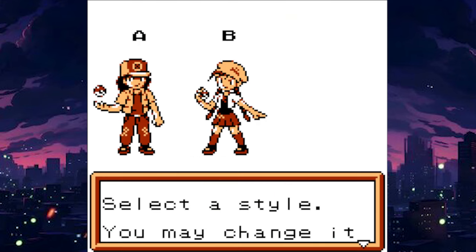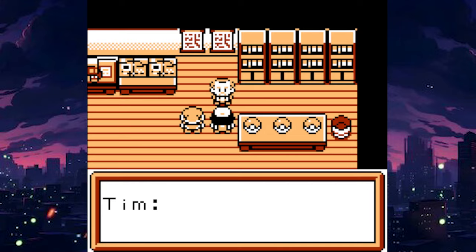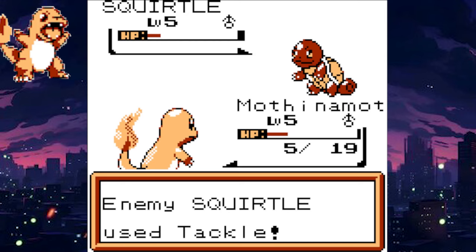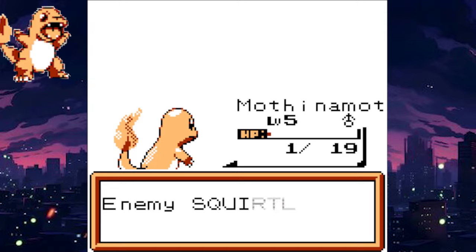We begin our adventure by picking our style and then our Pokemon. I'm going to go ahead and choose Charmander because I like the idea of a fire-breathing dragon. Then we fight our rival, who of course chooses a Squirtle because he hates us. After our battle, we are thrust into a world of nostalgia, but not without some significant updates.